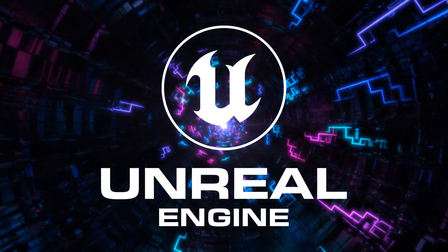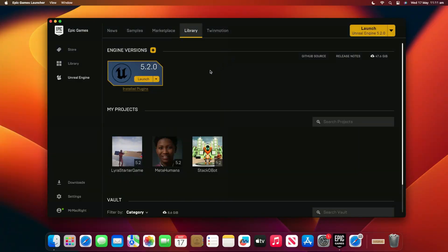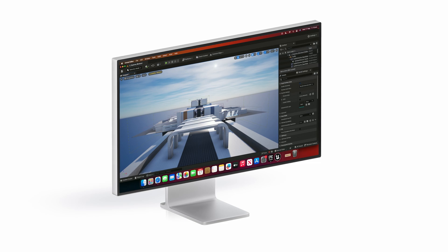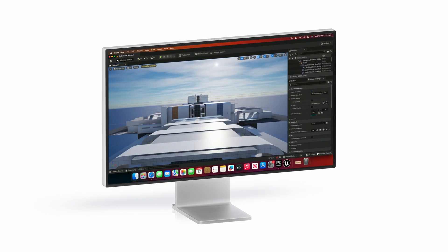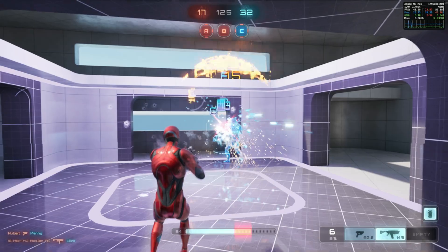Recently, Epic Games added native Apple Silicon support to the Unreal Editor. It's available directly through the Epic Games launcher. Today, we're going to test some sample Unreal Engine 5 demos and explore what it means for the future of not only Mac gaming, but gaming on other Apple platforms.